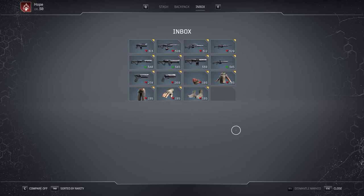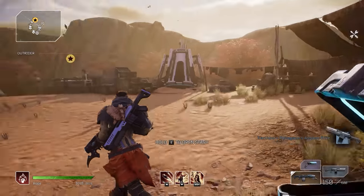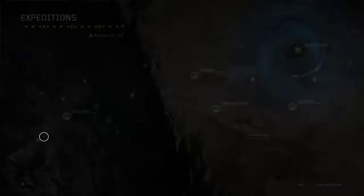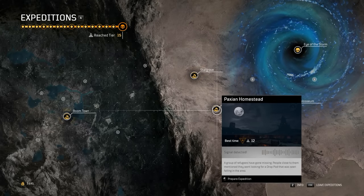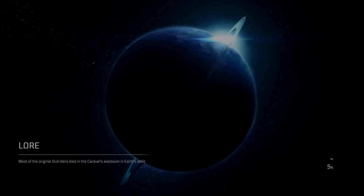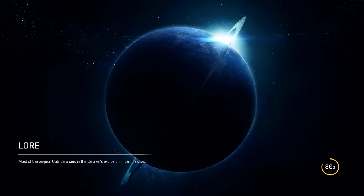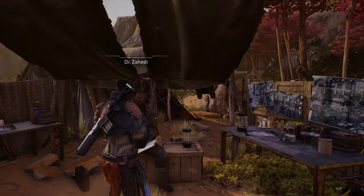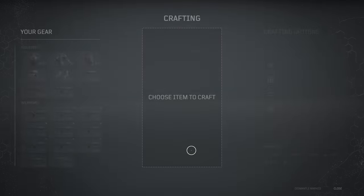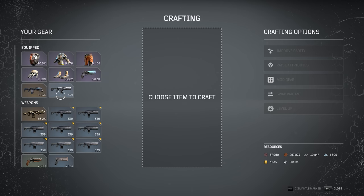Go ahead and take it out and put it in your backpack, and then just rinse and repeat these steps over and over again until you have as many of these rifles as you want. When I attempted this farm, I did it like 10 times in a row and then moved on to the next step. Now that you've got the Assault Rifle stockpiled in your backpack, run over to Dr. Zahidi and select the I Need to Upgrade My Gear icon to begin.